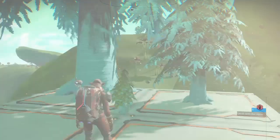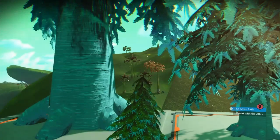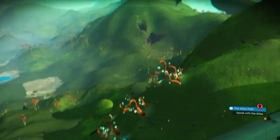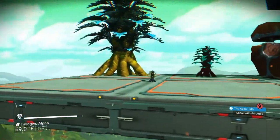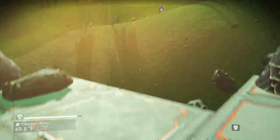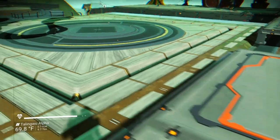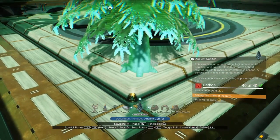I apologize for these awful platforms that I'm on. I just needed a place with good light, and usually my graphics are really poor on my PS4. But I also wanted to demonstrate what the colors do, because you can choose what each of these look like — you can choose the color that you build them. So let's find a good place of light and go into the Ancient Conifer.